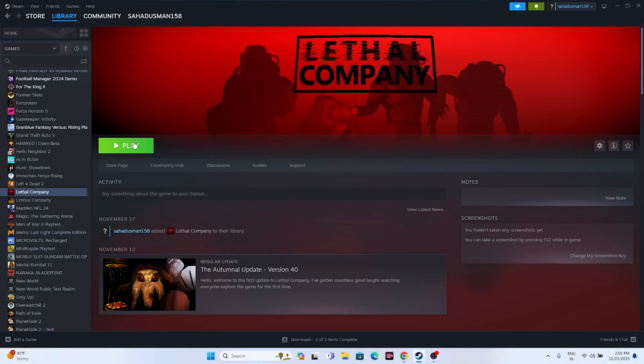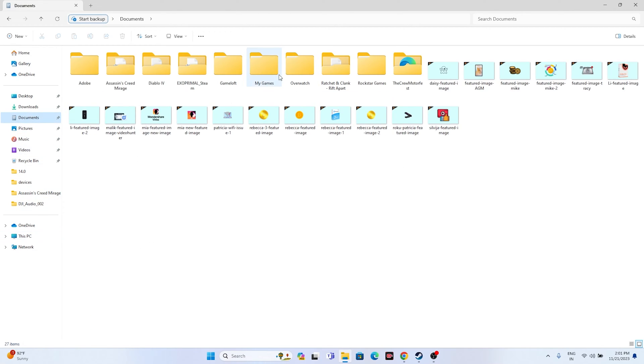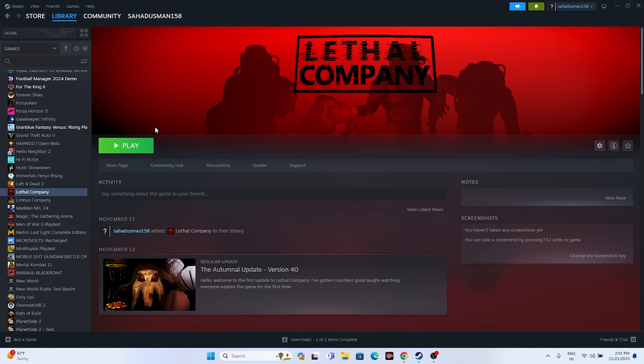The next fix is to delete the saved game files. Open File Explorer, navigate to This PC, and go to Documents. Look for a folder related to Lethal Company — for example similar to how you'd find Diablo 4 or Overwatch folders — or check under My Games. Delete the folder, but keep in mind that when you do this you will lose all your game progress. Once done, close everything and try launching the game.